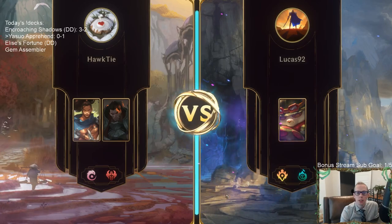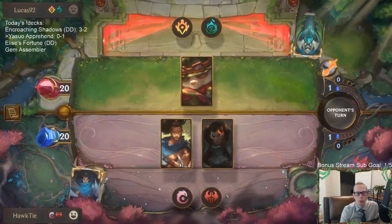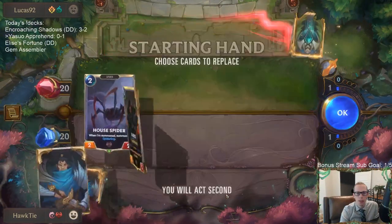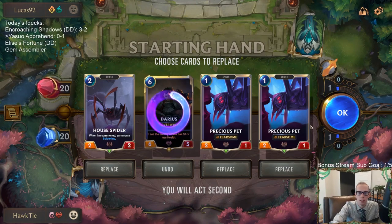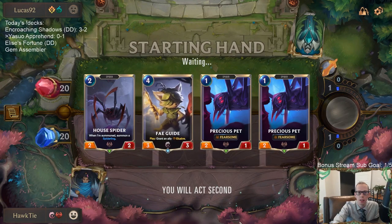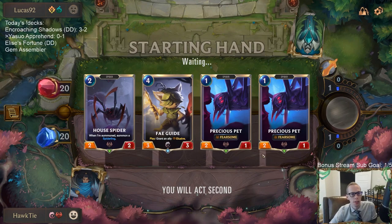Game 2 — playing against a burn deck. This is a matchup where we really want Intimidating Roar since they're going wide. I'm keeping the 1 and 2 mana cards because it's an aggressive wide deck, but we really want to see Intimidating Roar — especially with Yasuo. We want Yasuo plus Intimidating Roar.